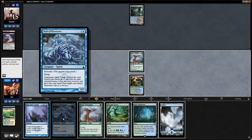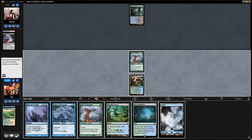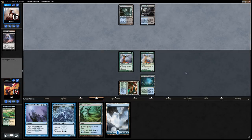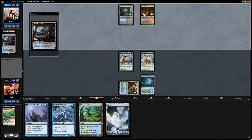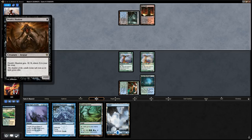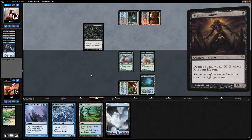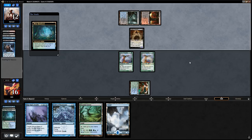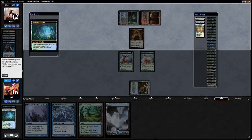We could transmute Drift of Phantasms to get an Axebane Guardian, but we don't have the second combo piece and don't know what to look for, so we're better off running out Birds and saying go. Opponent finds a second land — Blood Crypt untapped. They cast Thought Scour, sending a Death's Shadow and a Stubborn Denial to the graveyard, then play out a Death's Shadow. End of turn we fetch for a Hallowed Fountain.